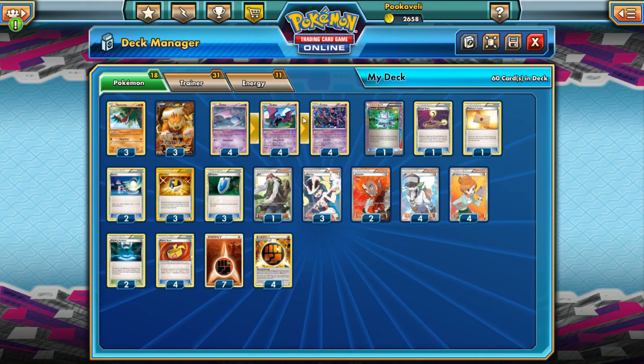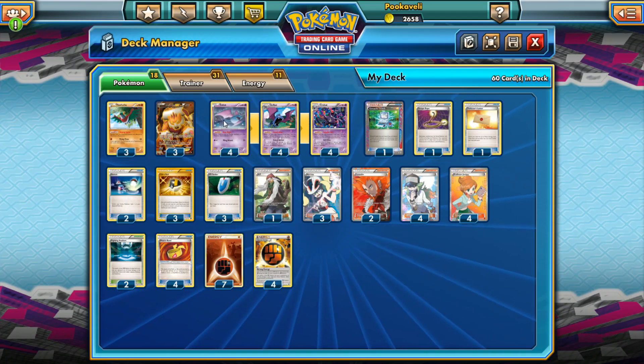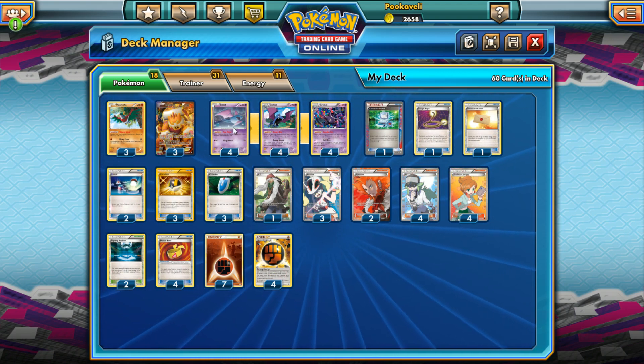We have a four-four-four Crobat line. It's worth noting that Zubat has the ability Free Flight, which means it has free retreat pretty much always because when there's no energy on it, it has no retreat cost — and there's no reason to put energy on Zubat since we're not going to use Wing Attack. Zubat effectively always has free retreat unless a Garbodor is shutting off your abilities.